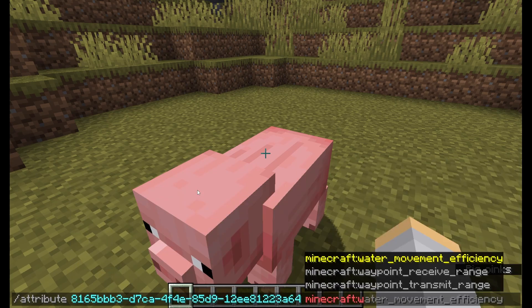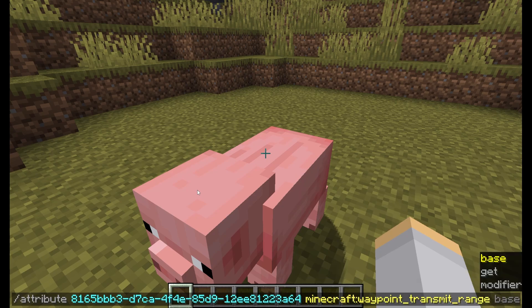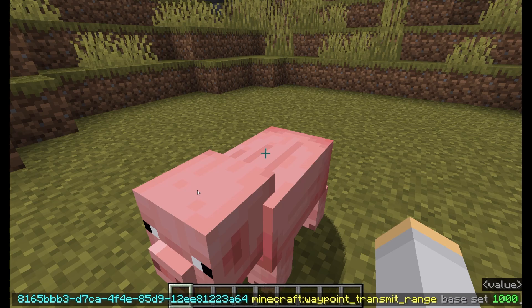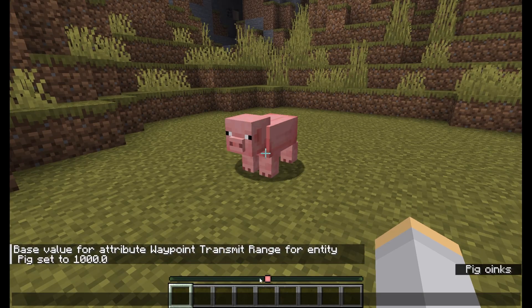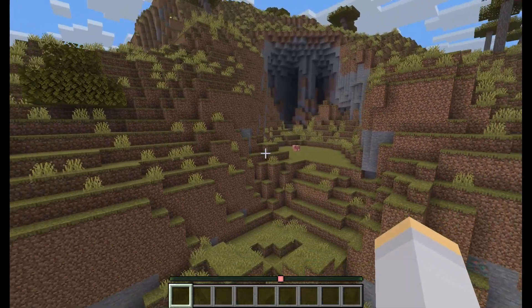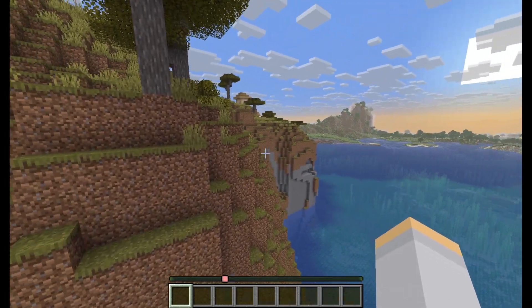we say Minecraft waypoint transmit range, then we type base set, and we can choose the value. This is how far we want the waypoint to be visible. I'm going to go ahead and set 1000, because basically anytime we're anywhere near this pig, we want to be able to see it on our locator bar. And there we go — we can see the pig on the locator bar. When you turn your head, it moves to follow the pig. And if we go farther away, we can still see it, even if we go around the corner.